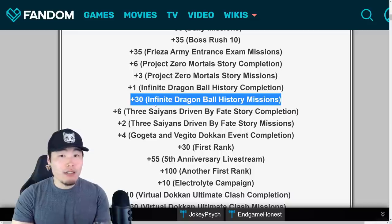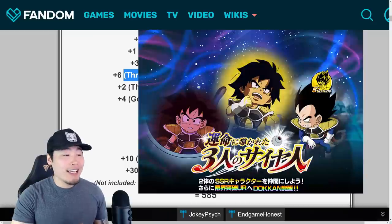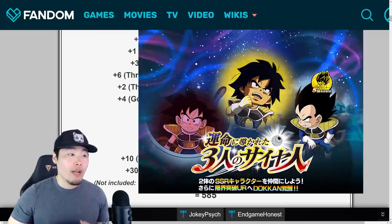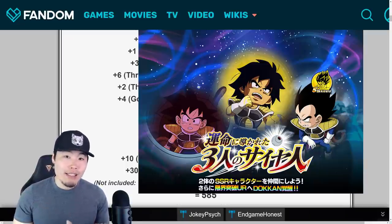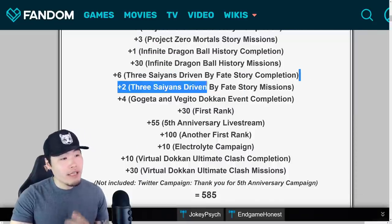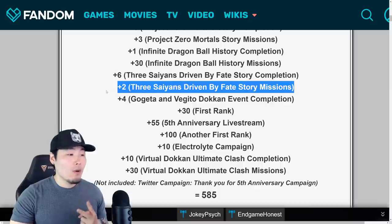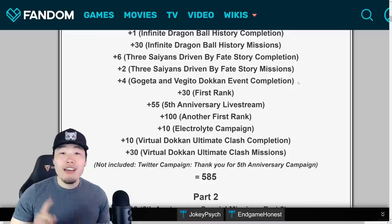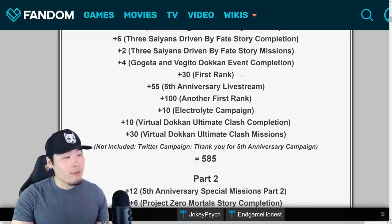After that we had another new story event, the Three Saiyans Driven by Fate story event, where we were able to farm the free-to-play Kid Broly as well as Kid Raditz and Vegeta — 6 stones for completing the actual stages and 2 stones for completing the missions. Then we had the token events for the new Vegito Blue and the new Blue Gogeta: two difficulties, four total stages, for 4 stones there.